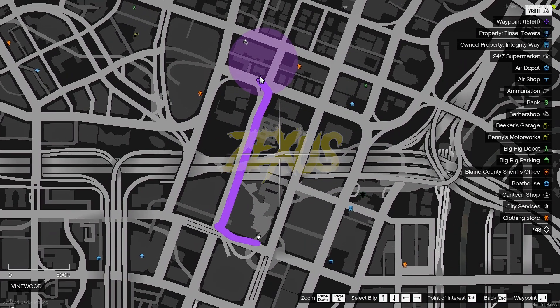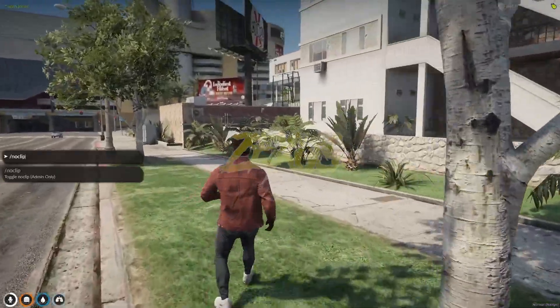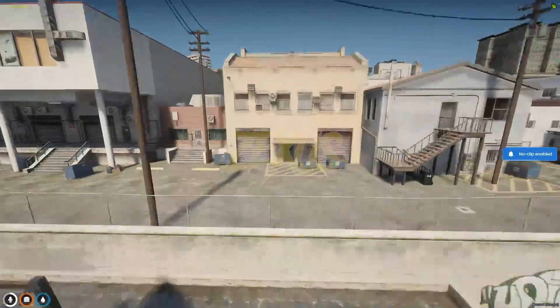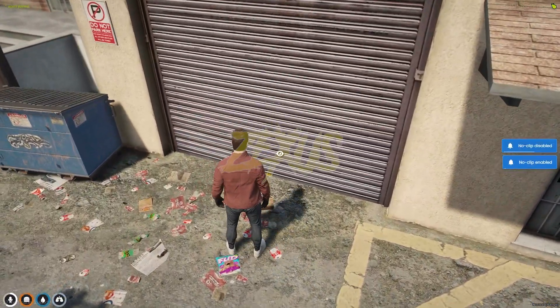That means our vehicle is over here. Let's teleport ourselves over there. We have to look for the garage where we can find our vehicle. I'll be using noclip to look for this type of garage and use your target eye over here.